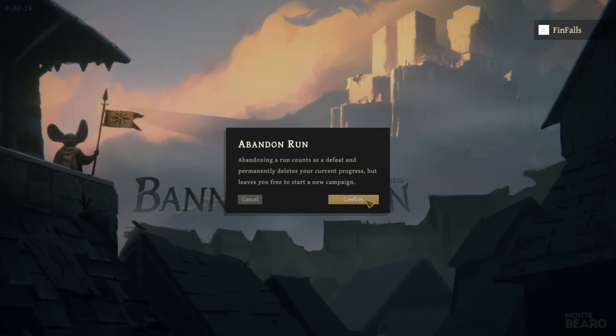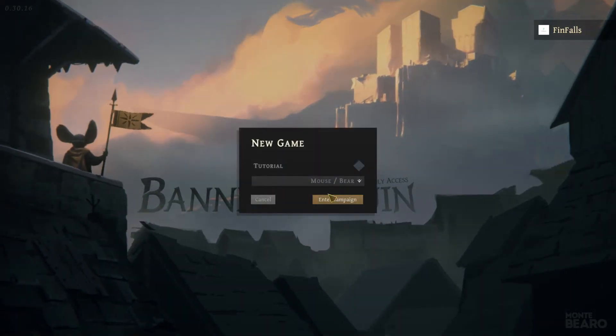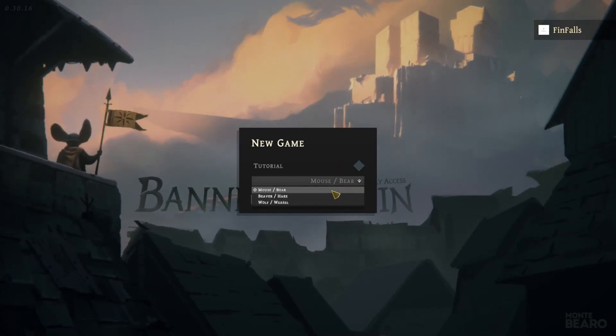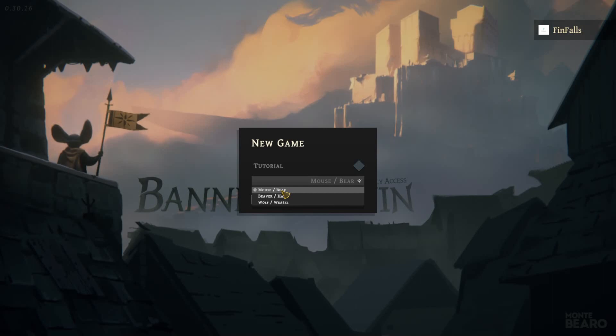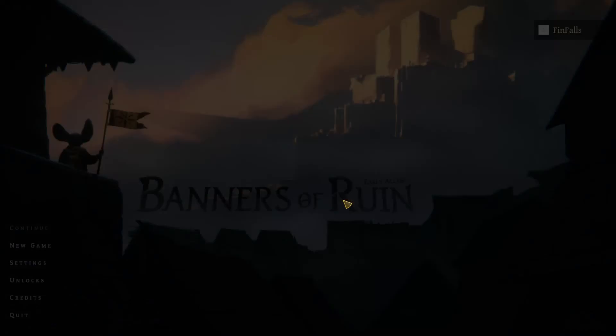Let's go ahead and abandon the run I had done before and start a new game. I'm going to skip the tutorial. We're going to play Mouse Bear, which is the default. You do have a couple other pairings — these are basically like your classes, but it's just your base deck that you start with. It doesn't have a ton of impact on the rest of the game.